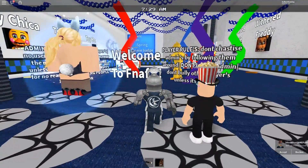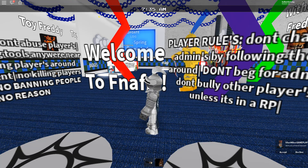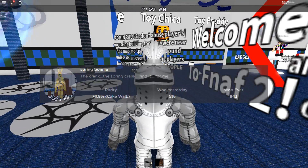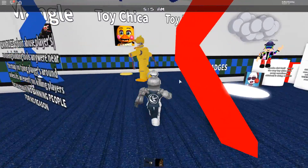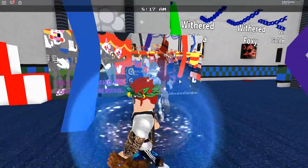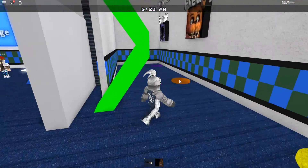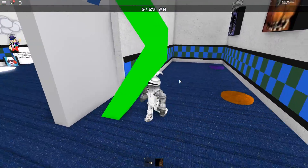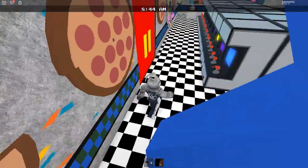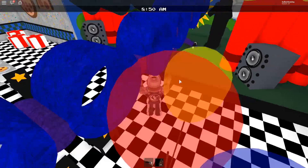There is a brand new badge that we're gonna try to get. It is called the Spring Bonnie badge, and its description is 'The Crank — the spring crank, find it for me.' So what we're gonna do is go ahead and try to find the badge. Let's go to the pizzeria and see if maybe it's hiding in here somewhere.